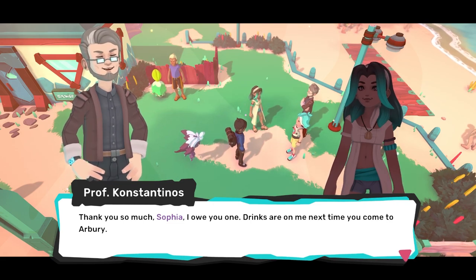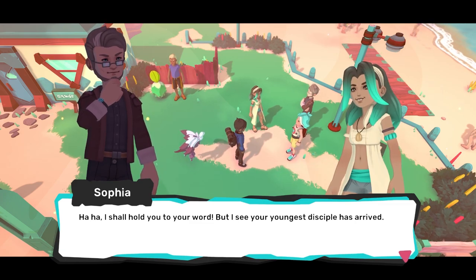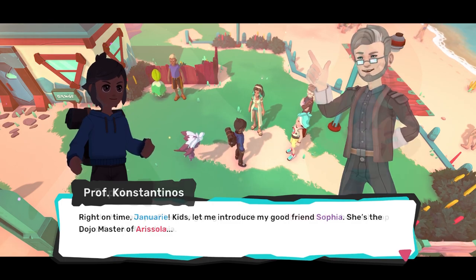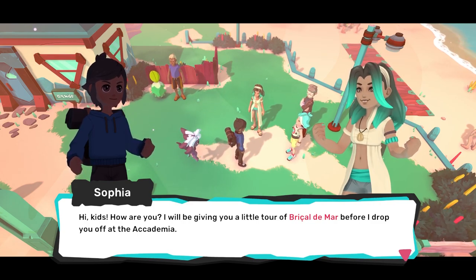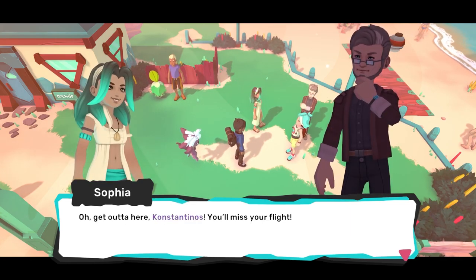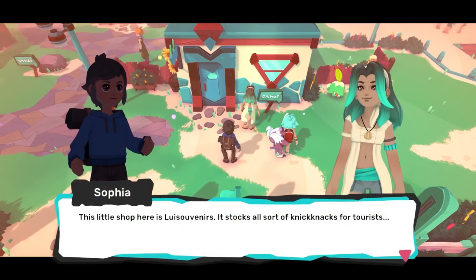I am a grown-ass man, Sophia. I'm a grown-ass man. Drinks are on me next time — you can come to the Arbory. Because I am 30. I'm a 30-year-old man. I can buy my own goddamn drinks. I shall hold you to your word. But I see your youngest disciple has arrived. Right on time, January. Kids, let me introduce you to my good friend Sophia — she's the dojo master of Eversola. I'll be giving you a little tour of Prakal Dimar before I drop you off at the academia.